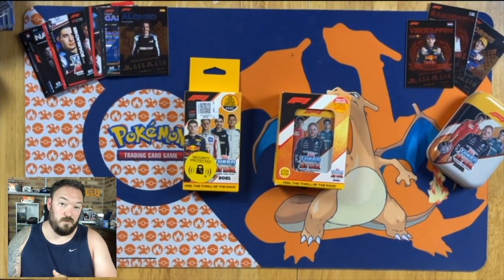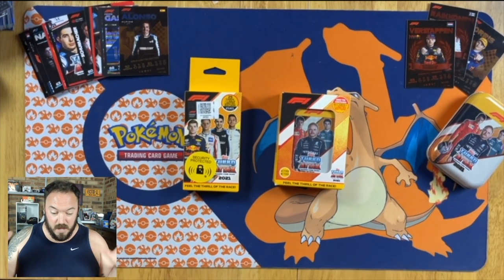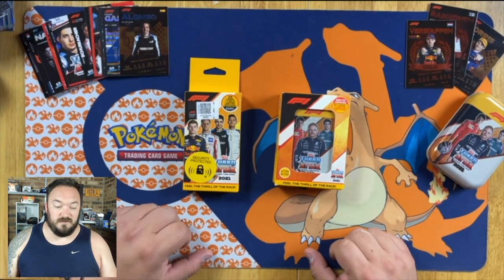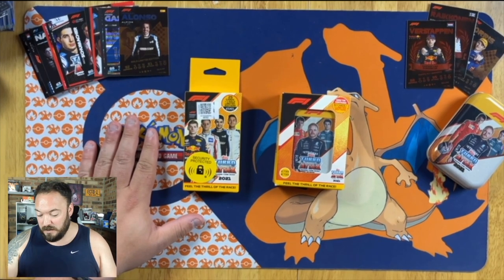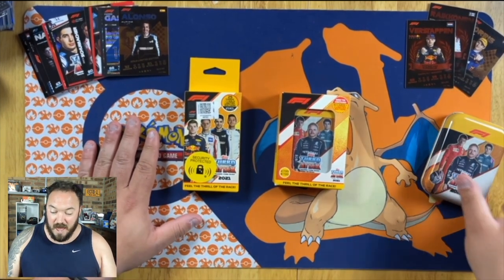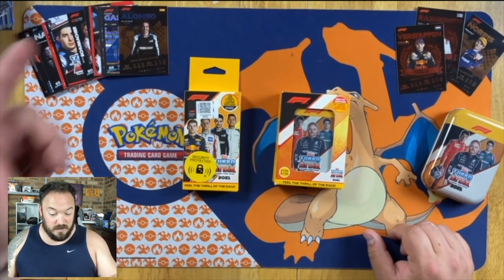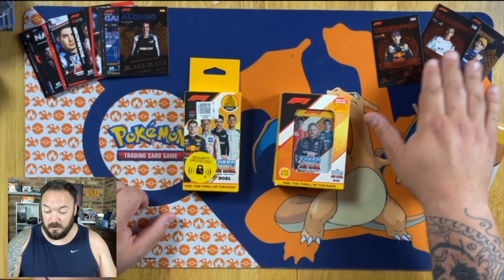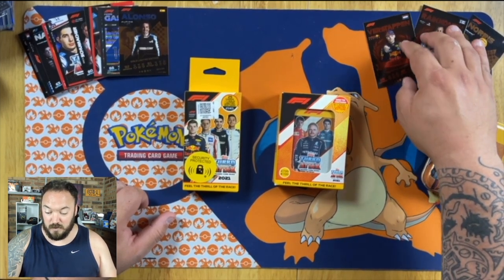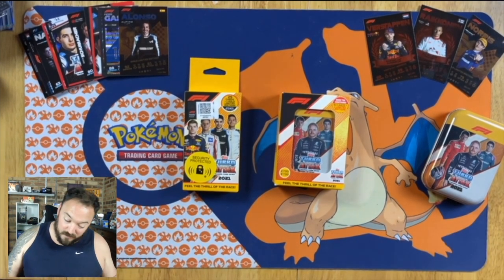If you're new to this channel, make sure you hit the subscribe button and tick that little bell notification so you know when I upload videos. But if you've been watching my videos over the last few days, you'll know that we've pulled open a starter pack and also opened up a mini tin. From all of that we've managed to accumulate a Lando Norris limited edition, a Fernando Alonso, and we've even got a Verstappen and Raikkonen as milestones — one for fastest lap and one for lap master.